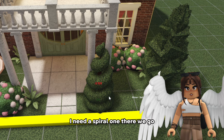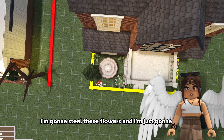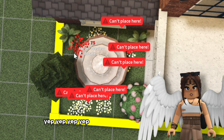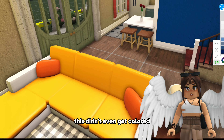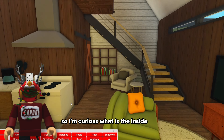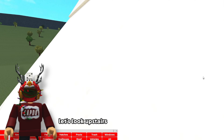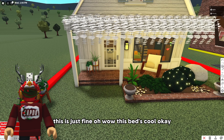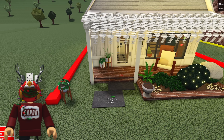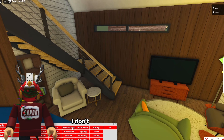I need a spiral one. There we go. I'm gonna steal these flowers and just - yep yep yep yep. We're just gonna fill this thing up. Let's just throw this one out here. Oh no this didn't even get colored. So I'm curious what is the inside done? It's serviceable. Let's look upstairs. Oh this is just fine. Oh wow this bed's cool. Oh what a beautiful house. This just looks absolutely horrendous - I don't know what else to add.